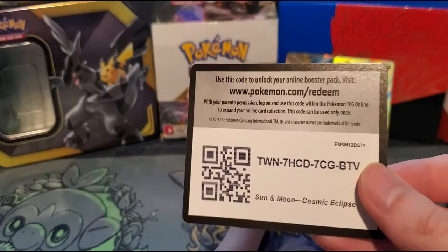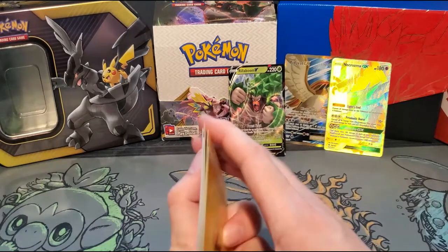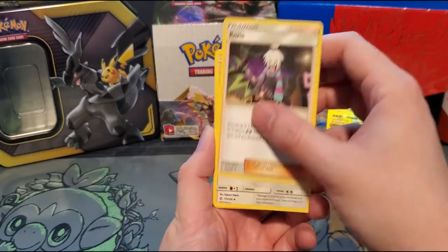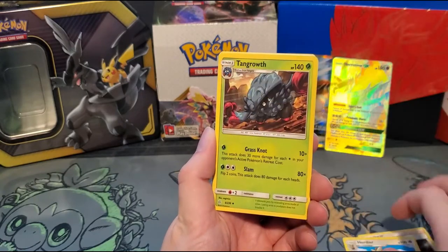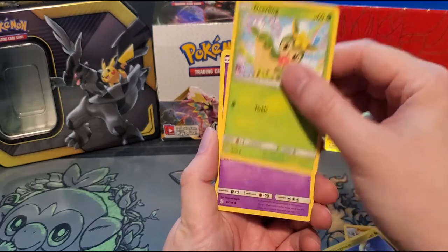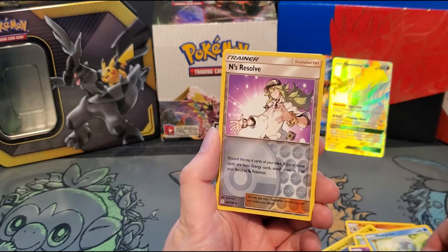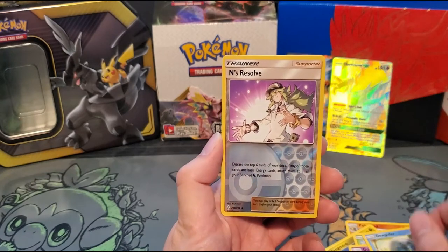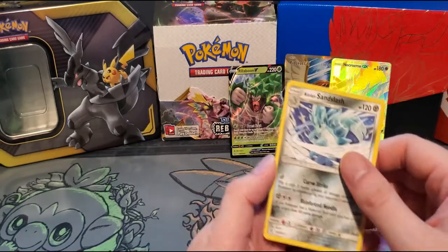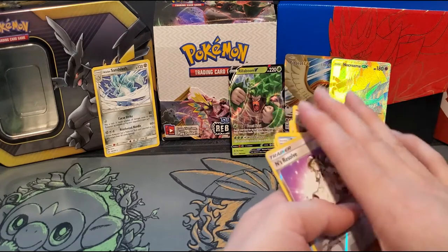So we have Palpitoad, there is our TCG code card. We've got our Electric Energy, Roxy, Herdier, Tangrowth, Palpitoad, Jangmo-o, Deerling, Gullet, Dupiter, Ends Resolve — and that is a Reverse Holo. And we got an Alolan Sandslash! Let's set him over there as the final pack rare.